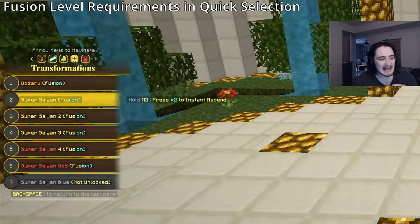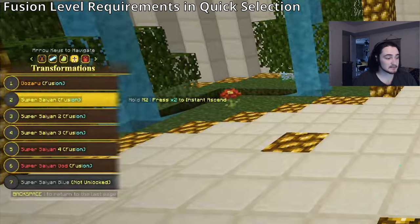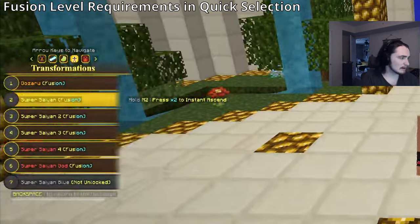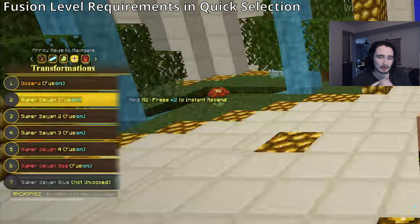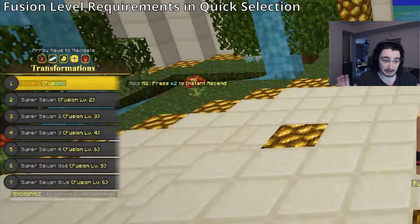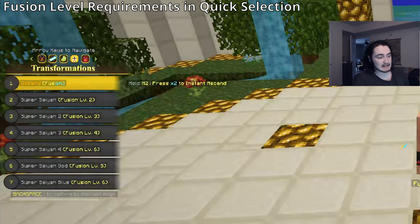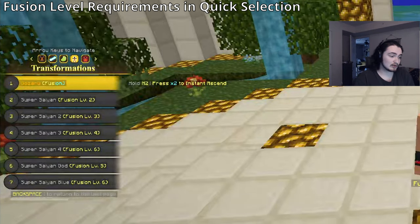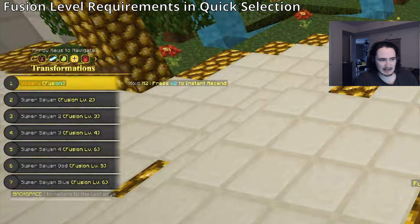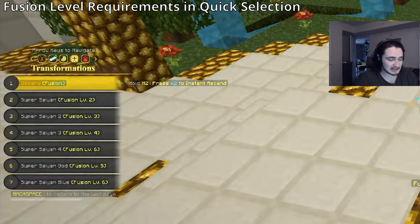In the transformations page, all forms will now be prefaced with 'Fusion' — so you'll see 'Super Saiyan Fusion Level 2,' 'Fusion Level 3,' and so on. Each form will tell you what level you need to use it, so you won't have to guess or look it up separately, even though it is also shown in the techniques menu.